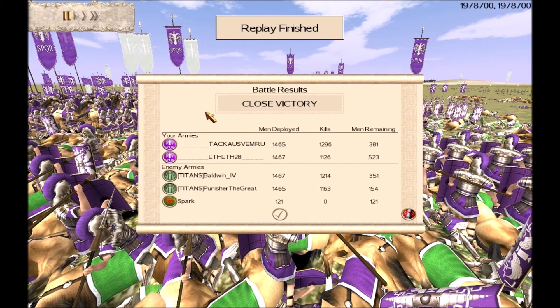Really well played to everybody in the game — both teams played it very well. It was a close victory. Well done to the Titans and well done to the Brotherhood team. The highest kills go to Brotherhood member Earth with 1,296 kills. Titans' Baldwin got over 1,200 kills for second highest, and Punisher has the third highest kills — so really well done to the Titans as well. Well done to Earth: highest kills in the game and an extremely well-played, great supporting role as always. This is Spartan Commander saying bye for now and see you soon.